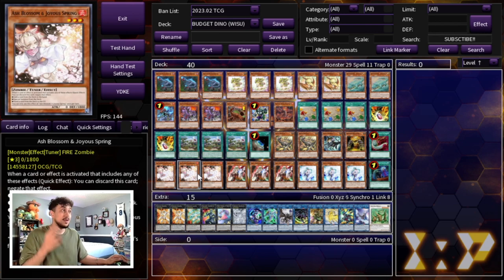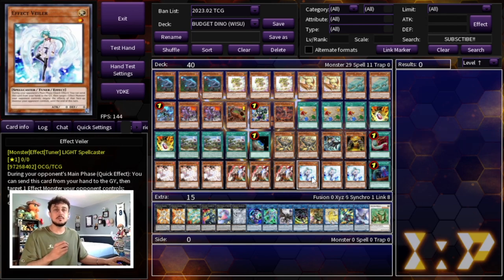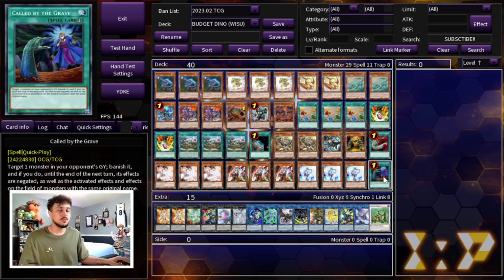For hand traps, the cool thing is all of them are now accessible as commons and very affordable. We're playing three Ash Blossom, three Ghost Ogre, and three Effect Veiler — the cheapest hand traps available right now. Droll and Lock Bird is another option instead of Effect Veiler, since Droll is insane this format, but even the commons are about three to four dollars each. If you want to up the budget from $44 to around $50–$55, swap the Effect Veilers for Drolls. We're also playing one Called by the Grave to protect yourself from hand traps, and it's powerful in general.